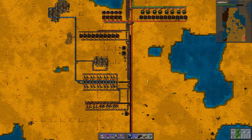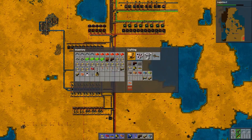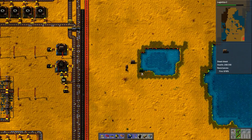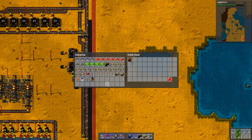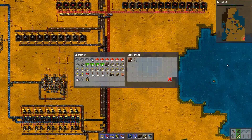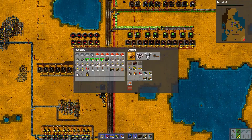I need an obsolete chest. I think I set up an obsolete chest but I forgot about it already. Let's make an obsolete chest — it's very central in the base so it's going to be easy to put stuff here. This is obsolete, this is obsolete. Everything else should be useful for something.